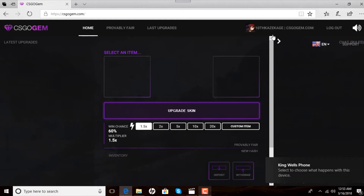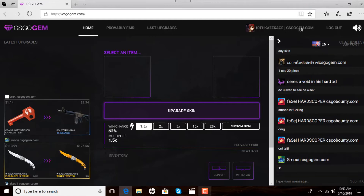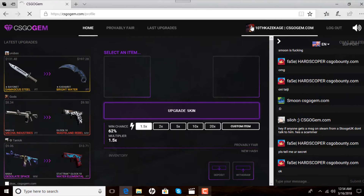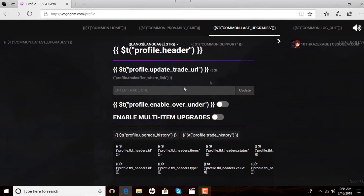Once you've accepted those free skins, you now have hopefully four or five — maybe just two if you're trying to start and see an example, which is fine. Now you're going to go to csgogym.com. I recommend putting 'csgogym.com' in your Steam name for an extra 3% chance on your wins. Sign in through Steam, click on your profile in the top right, update your trade URL — if you don't know where it is, click the 'where?' button — copy, paste your link, click update, and you're ready to receive skins.